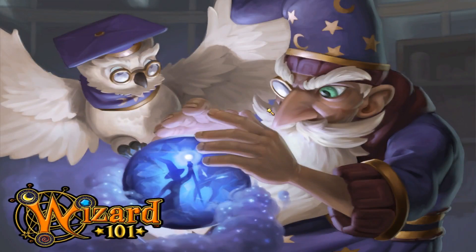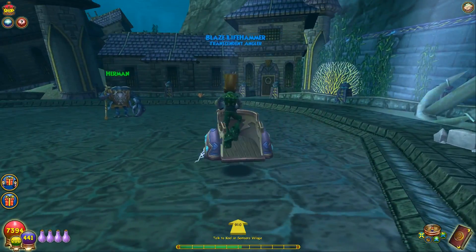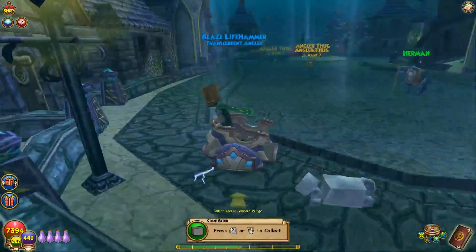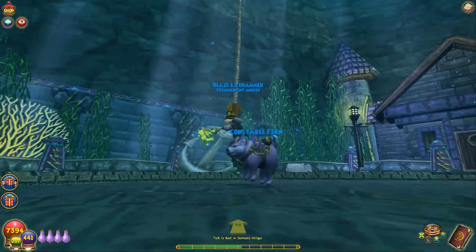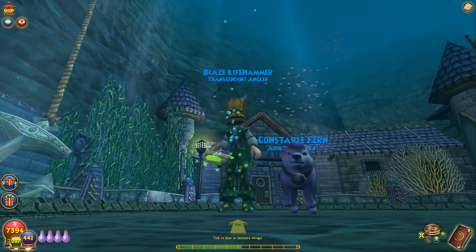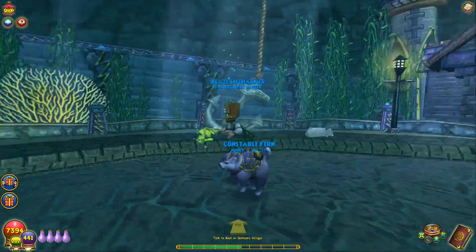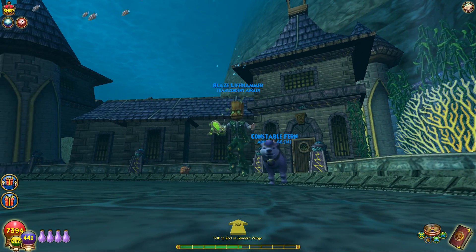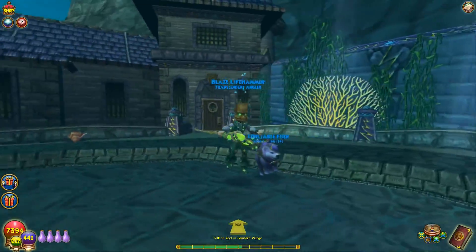One other thing I want to show from this pet — and I don't normally do this — is the underwater animation. The pet underwater is way better than the mount underwater. He just floats there and sways back and forth. The pet underwater looks better than the normal ground animation. I saw that earlier and I was like, I have to show that in a video because he looks really cute, just swaying back and forth.